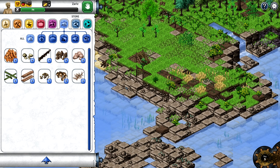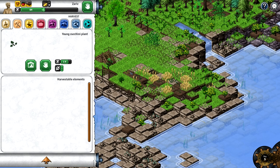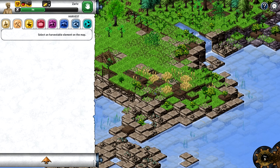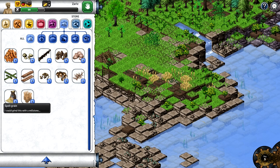We need food but I do want to farm some stuff. We have zucchini growing over here, and young tomato plants. I don't know how long it takes for things to grow. There's one tomato plant but it doesn't have any tomatoes yet. We also have spelt plants. Let's harvest these — spelt green, I could grind this with a millstone but technically I can't eat it yet. I got some straw with that.